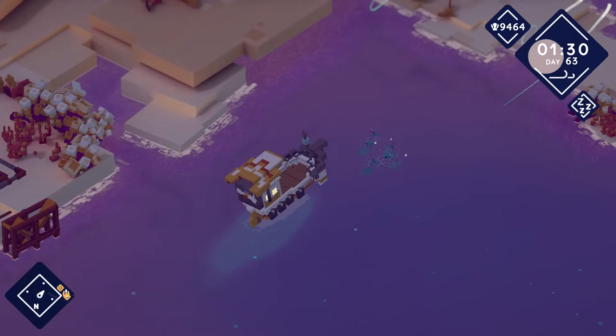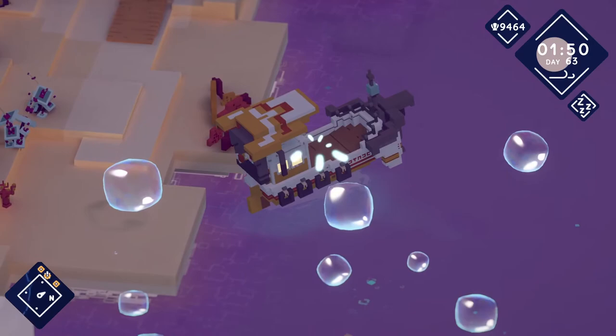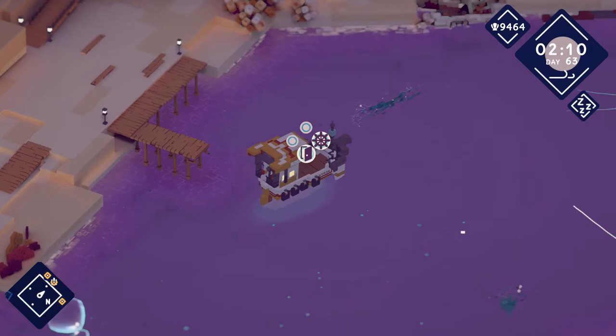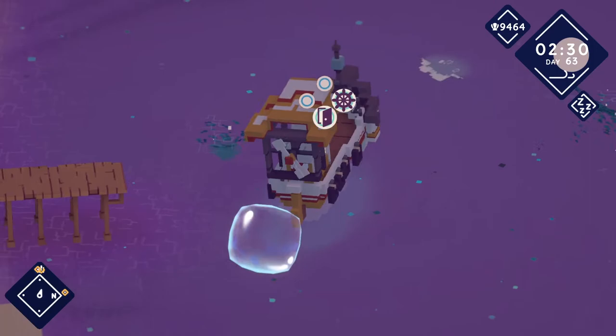I'm going to try to hug that wall as best as I can. That was a light bounce — it didn't seem like any damage done. The button I need to press — I'm going to have to come to a complete stop. And if you can get that B button, you'll be able to fish it. Let's get as close to this wall as possible.